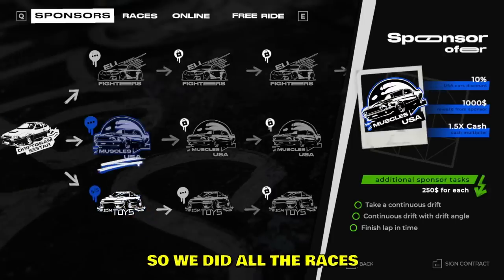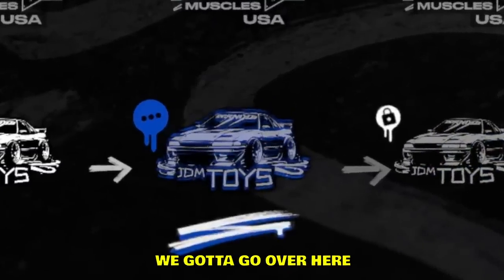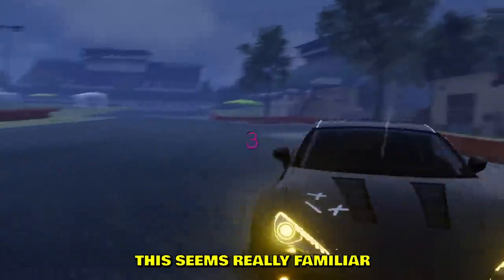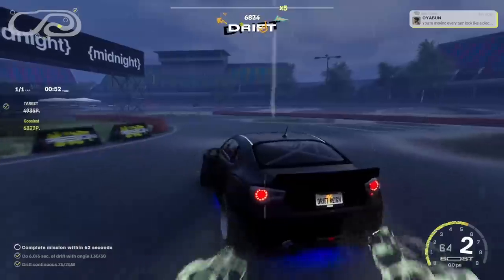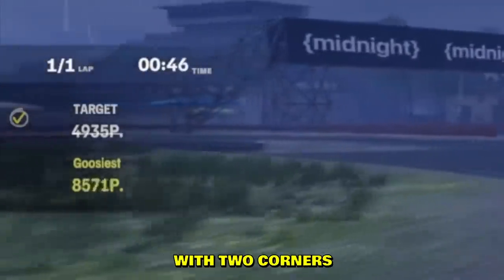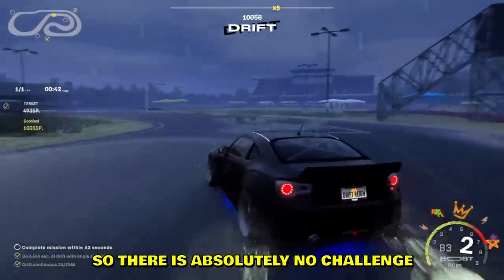All right boys, so we did all the races. We started over on the left, went to the bottom, and now we gotta go over here. We have new areas — this seems really familiar except without the rain filter. Our target is to get 5000 drift points and we completed the target with two corners, guys. With two corners we completed the target.